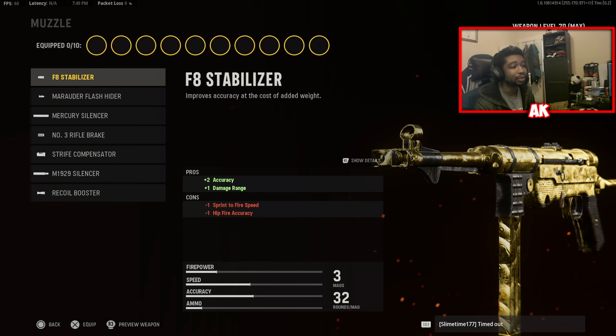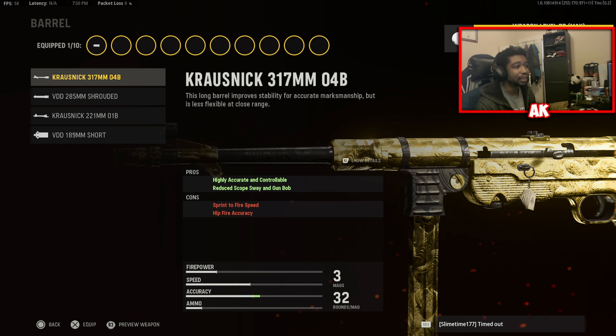First things first, we're going to showcase the class setup I like to rock with. We're going to be using the first barrel, which is the F8 Stabilizer, just to give us more accuracy and range with the weapon. Our secondary attachment is going to be the 317mm 04B — we're mainly using this because it gives you more accuracy. We don't necessarily care about scope sway or gun bob for an SMG.